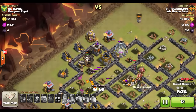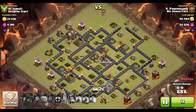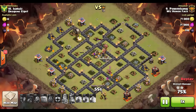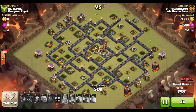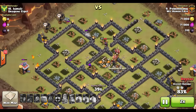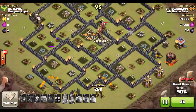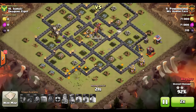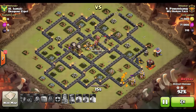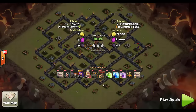Everything clumps up on the last air defense, it goes down, the queen helps out with the tesla. My balloons take some damage from that last wizard tower — the air sweeper was protecting those buildings so I had to get lucky there. The last building gets taken out, and at this point it's just cleanup. The queen, rather than turning back, bangs on some walls for a while since there are no buildings left — the balloons already took them out. The balloons circle back around to get those last few buildings. That's the three star — that's the first raid.